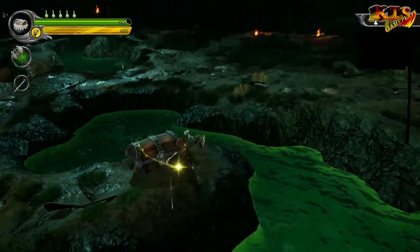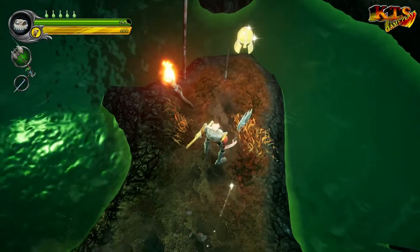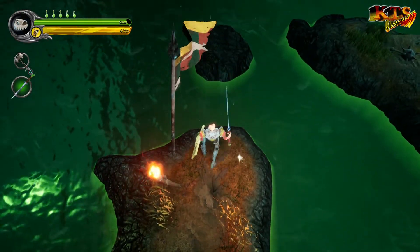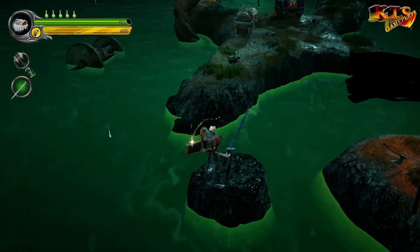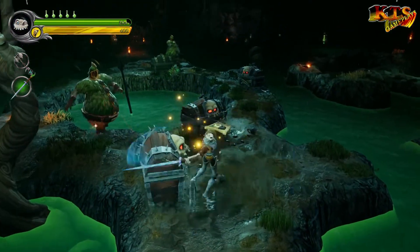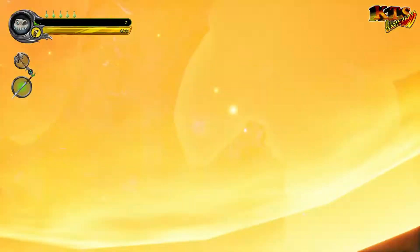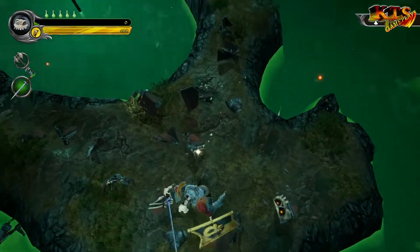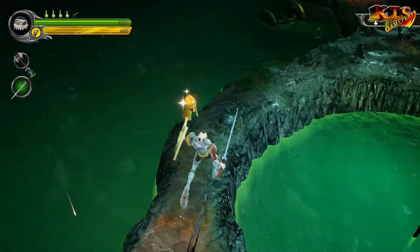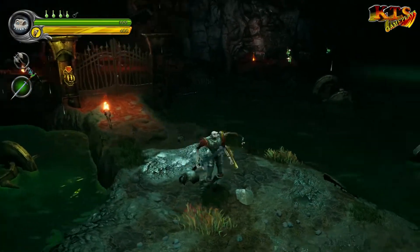Aquí creo que habrá un escudo. Perfecto, ahí lo tenemos a full. Ahora de nuevo volvemos a la parte de la profundidad. Cambiamos a la espada para estar listos, nos acercamos todo lo posible y saltamos. Vamos pegando pociones, intentamos acabar con todo. Es muy fácil perder una vida por lo que habéis visto. Aquí cogemos el objeto y nos faltan todavía dos por recoger, así que ahora hay que venir a buscar esos dos que nos faltan.